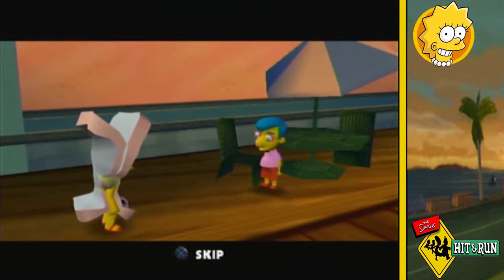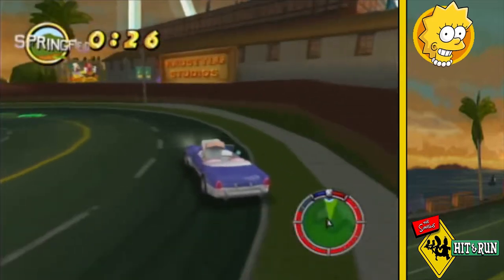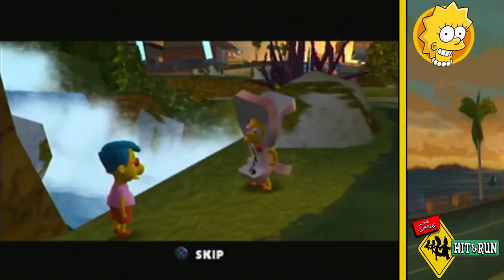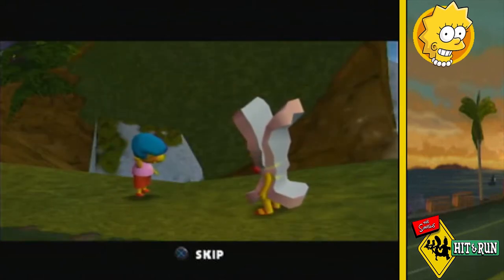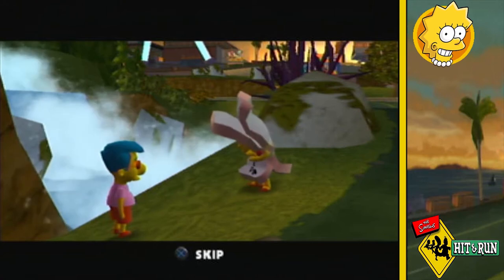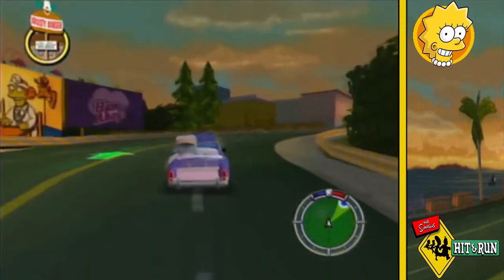Milhouse eventually suggests Bart might be out by the Springfield sign, but when Lisa arrives there he's asking about the harvest dance instead. Millhouse eventually admits Bart always hung out at the Quickie Mart and maybe Apu has seen him. Since Milhouse was useless, let's go see if Apu is of more use.